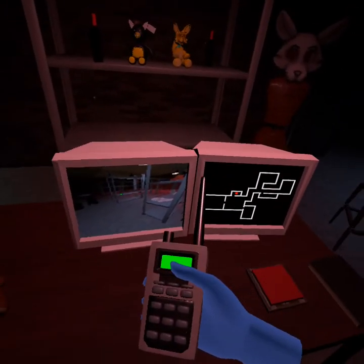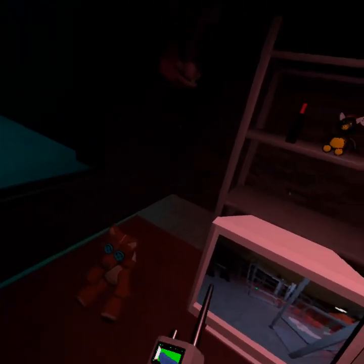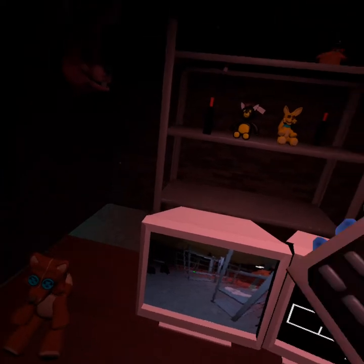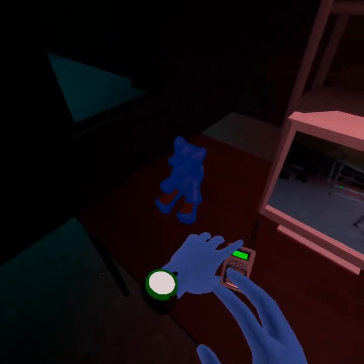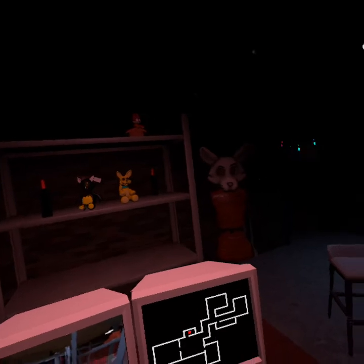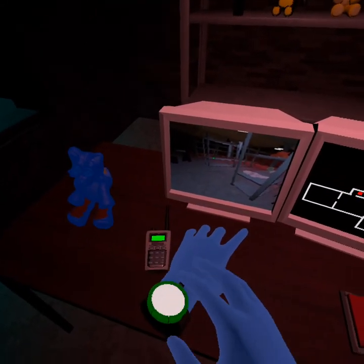Hey Sam, Isaac here again. This place you're in is the basement level one security office. Basically, you're here to watch over our equipment until we get back to work in the morning. In front of you is our CCTV system. You can use this to monitor this floor, look around, and alert us to anything that could be going on. Worst comes to worst, we've armed your room with some defenses.